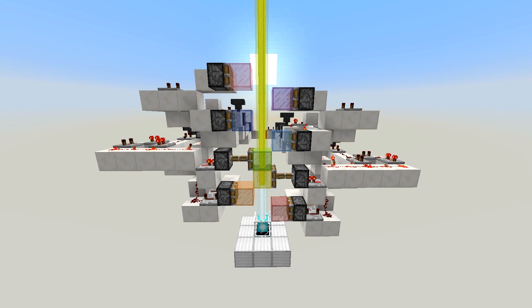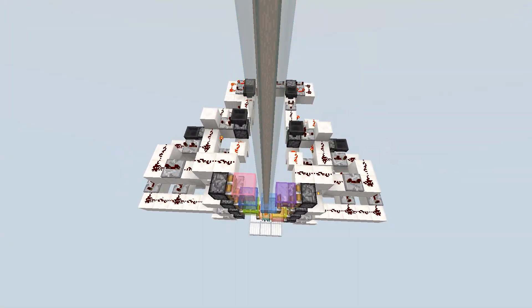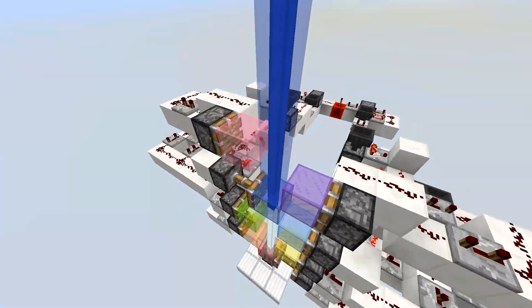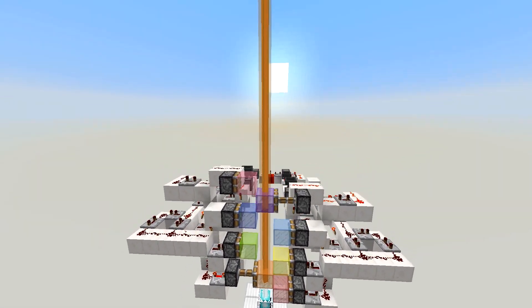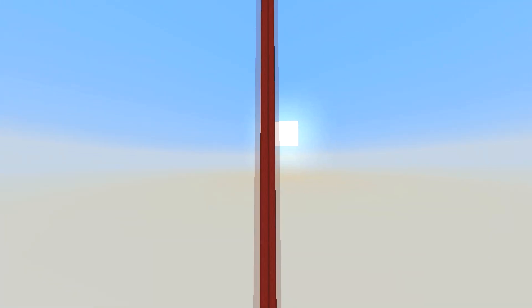Now in case you guys aren't familiar, the way this is working is we are using pistons to push colored glass in front of the beacon beam. When this white beacon beam has colored glass in front of it, it changes to that color. So all I did was I hooked up a nice little clock here at the end, hooked it up to a bunch of randomizers, and all they do is stick out different pistons at different times. It's completely random which ones stick out, so you might have the same colors cycling through or you might have completely random colors.